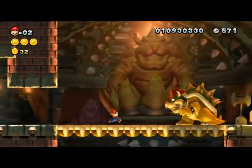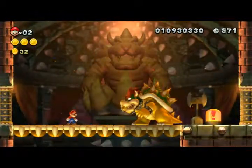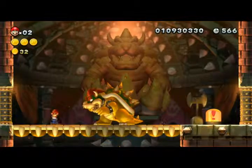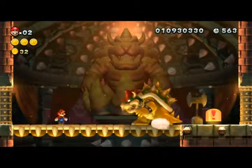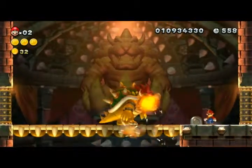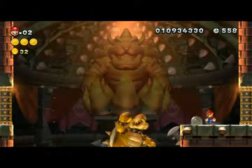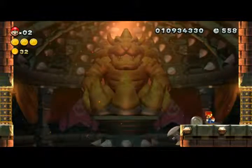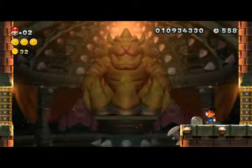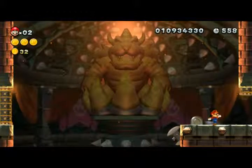And there you have it, he's there. Wait for him to jump, press the lever, and that gets rid of Bowser for the first part of the end of the level. But, as in most Mario games, he does come back.